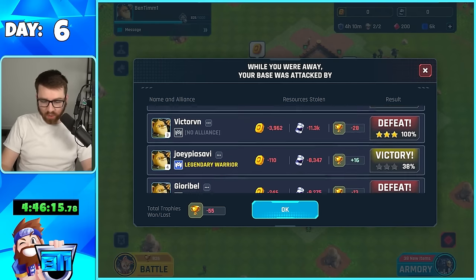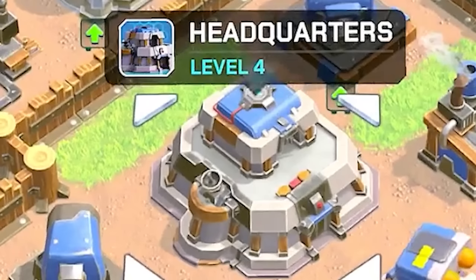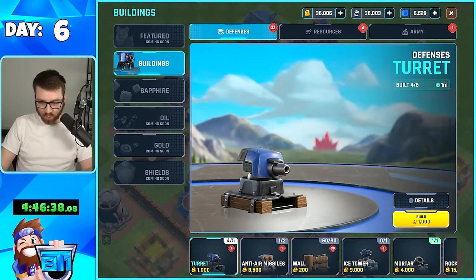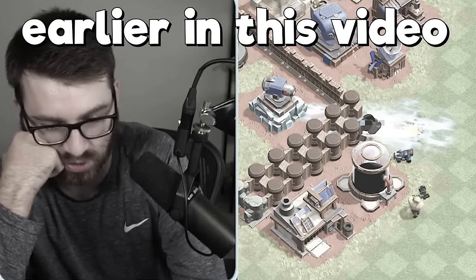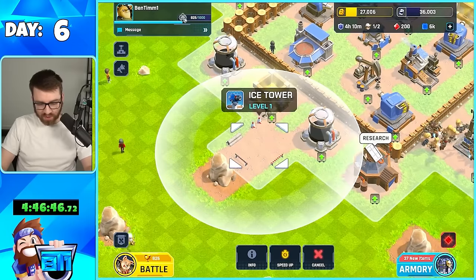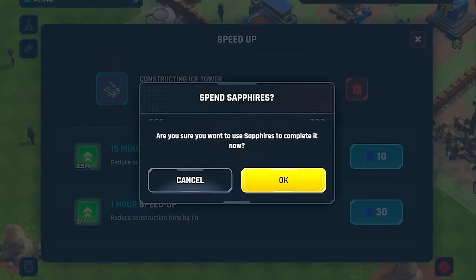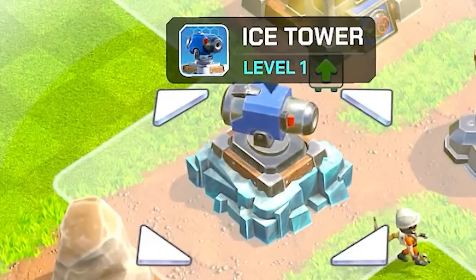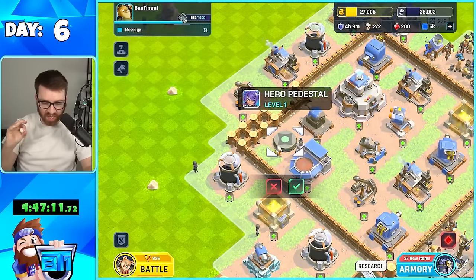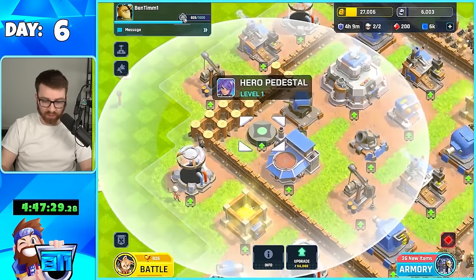Day six. I should have used all my oil — I mean, we got 36,000 back. Headquarters level four — 700,000 for HQ5. We have 38 new items. We have a freaking ice tower — look at that thing. The thing that beat me way earlier! Four hours on that upgrade — but with code Benson1 we got our sapphires. This thing attacks air as well, it's insane. The hero pedestal — this is an amazing thing for defense, and it'll cost 34,000 oil to upgrade to level two. But we got her, let's go and attack.